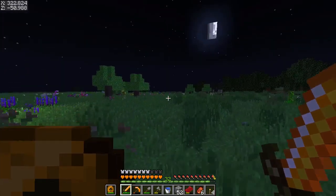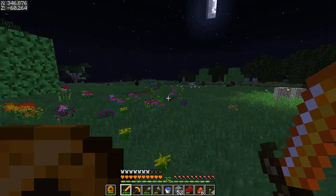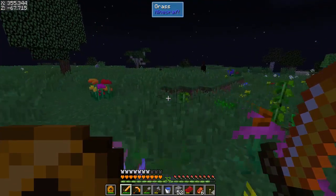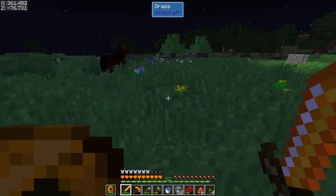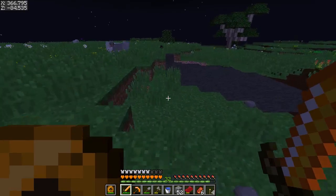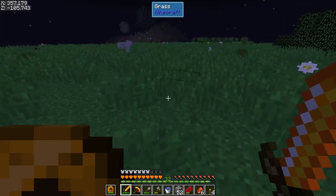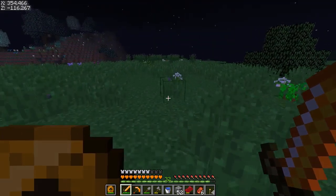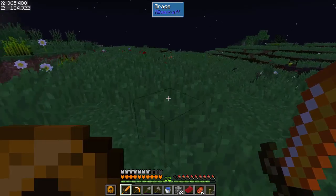Hey guys, my name is Alvis and welcome back to SevTech Ages. In the last episode we were working on a bunch of things — we were trying to get through a little bit of Astral Sorcery and basically got to the point where we now need an ender pearl, which is why I am out here.